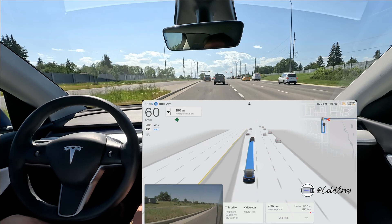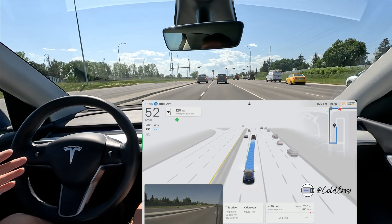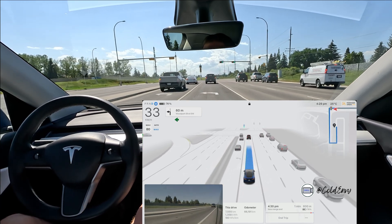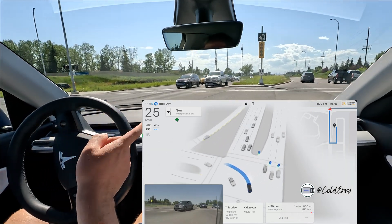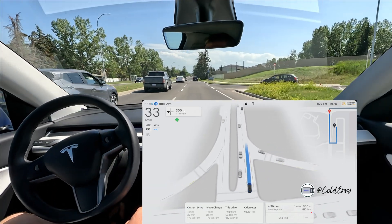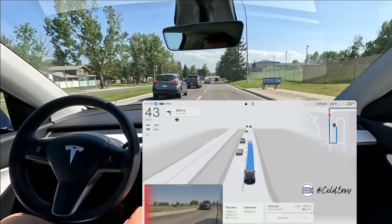The only problem is when we come to these left-turning lanes, you can see it gets a little bit indecisive and starts going between the lanes. The other issue we still have on 12.3.6 is with the flashing green light — at this intersection you do get a little bit of hesitancy and it starts braking every now and then.